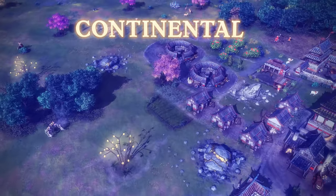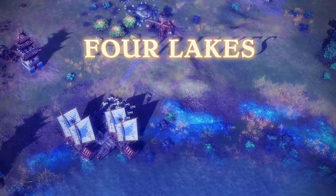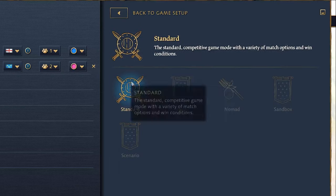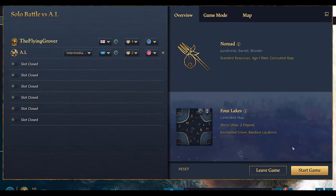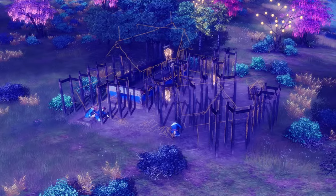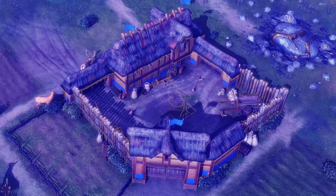Three maps enter the fold: Marshland, Continental, and Four Lakes. The Nomad game mode makes its debut appearance, a callback to Age of Empires II. Players begin with three randomly placed villagers and must choose the ideal location to build their first town center.